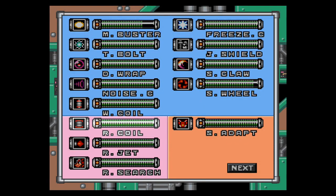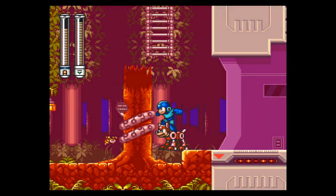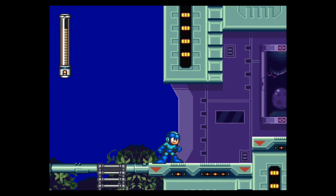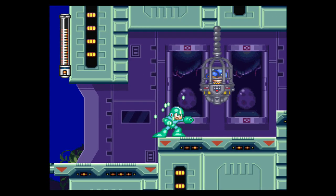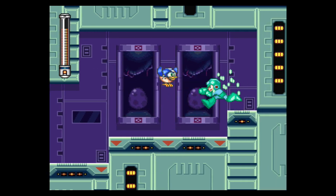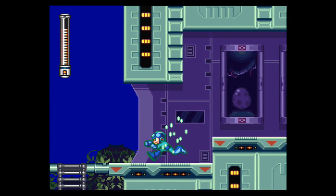So now we're going to pull out the Rush adapter and jump on up. Take that off, charge up, and look what we have here — Beat. I don't know why he's in the cage, and I don't think we'll ever know, but now we've got him.